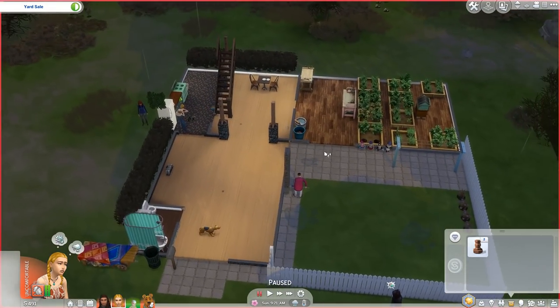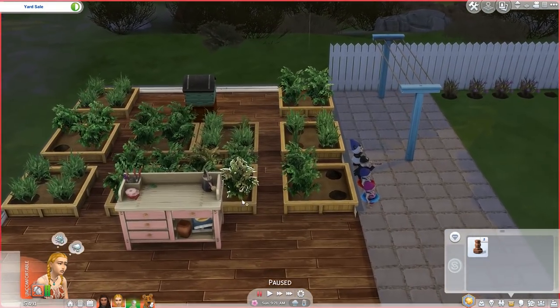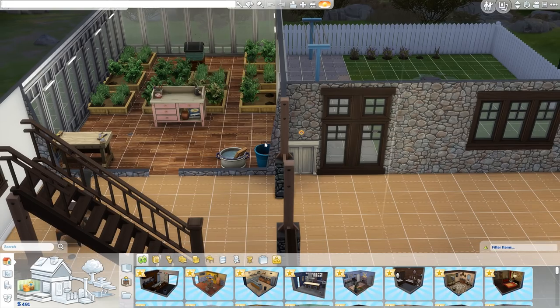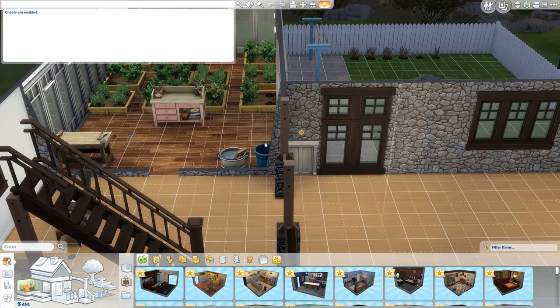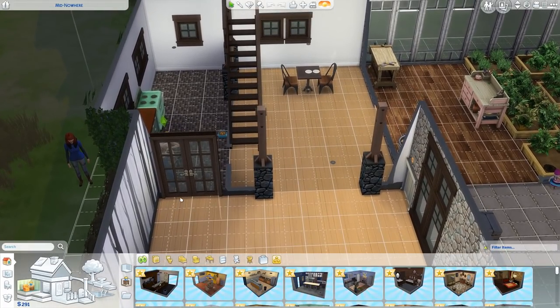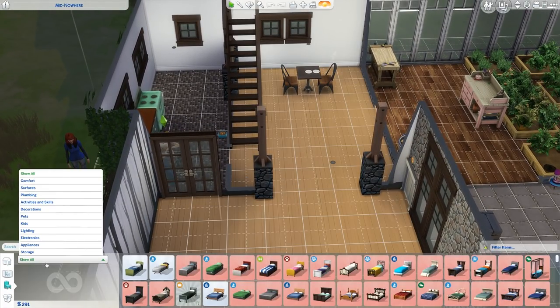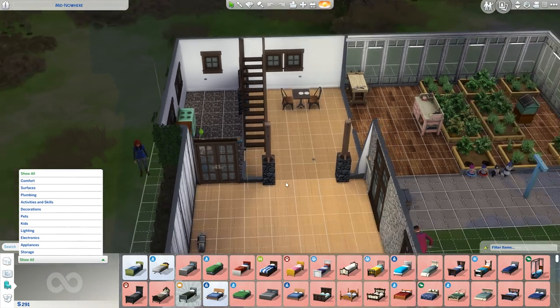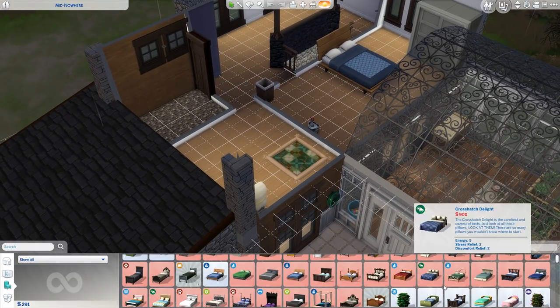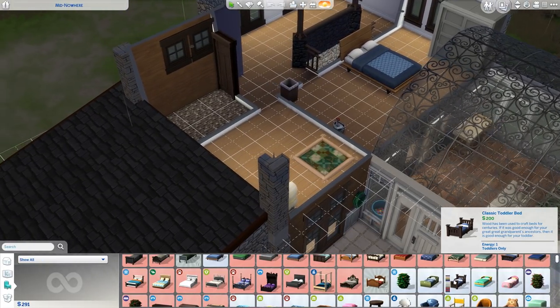First, I need to subtract $200 for the dog - I totally forgot to do that last time. So money goes down to $291. I also need to get stuff for the baby, and people in the comments are freaking out that I did a whole renovation without buying anything for the baby. But we can still afford it, it's okay.